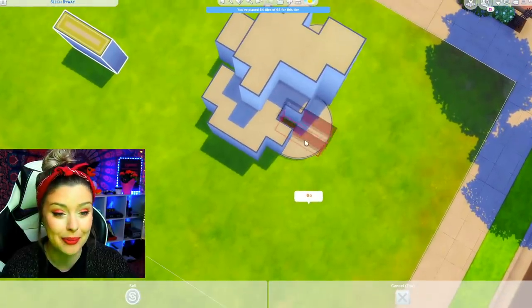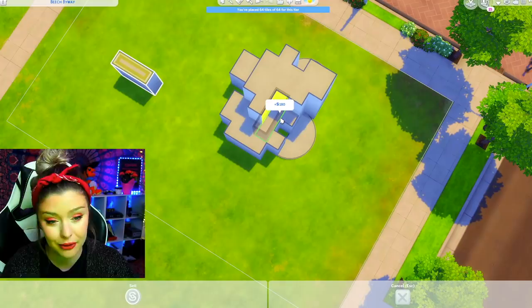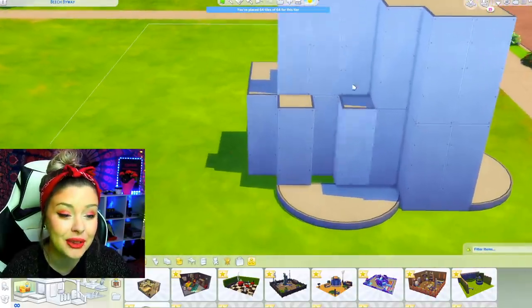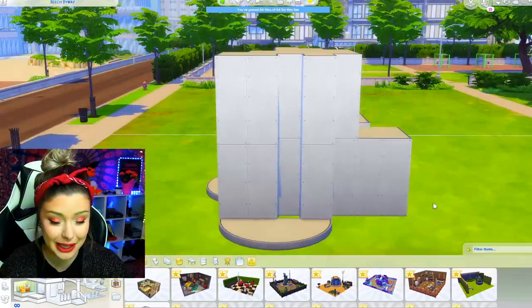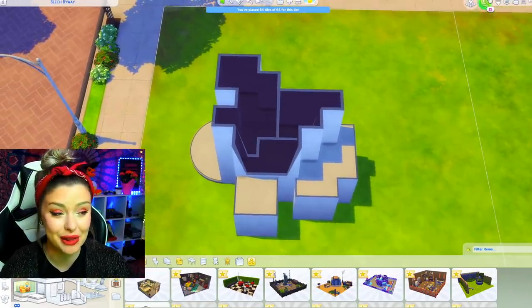These long pieces might be a bathroom, a closet, or something — we could put this anywhere really. This is like a disposable piece. Maybe if I put that on the front I could do something cool with columns — that could be the entrance, or maybe this could be the entrance. Let's take a look at our layout. So for now, this is what my shell is looking like.